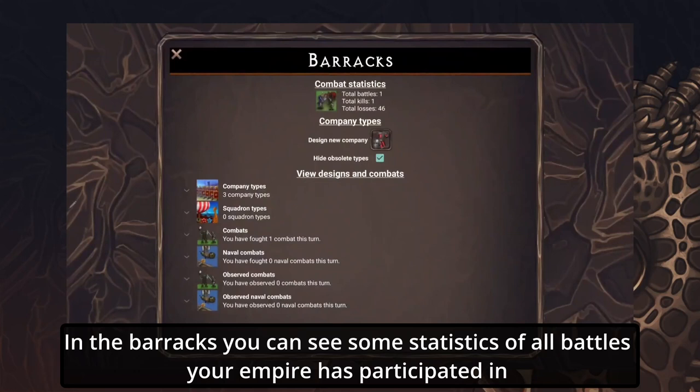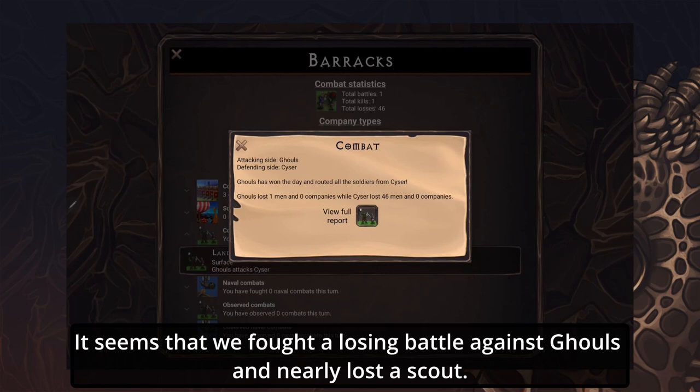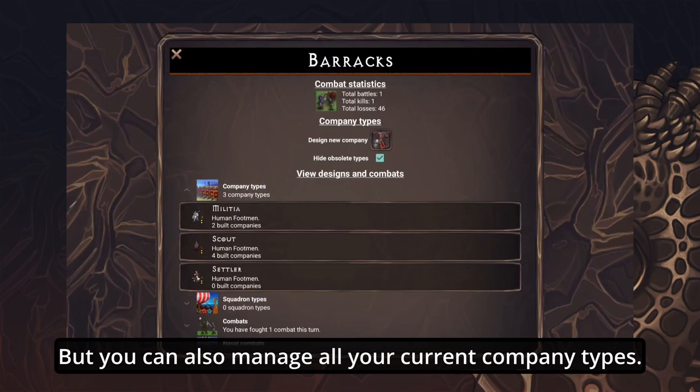In the barracks you can see some statistics of all battles your Empire has participated in, as well as combat reports from the last turn. It seems that we fought a losing battle against the goats and nearly lost the scout. But you can also manage all your current company types.